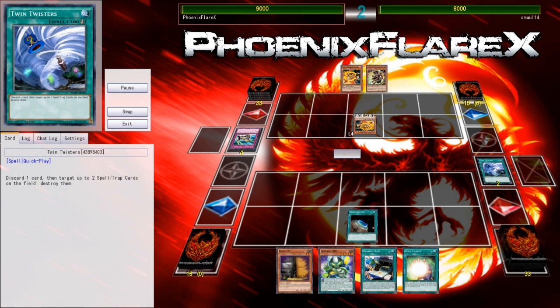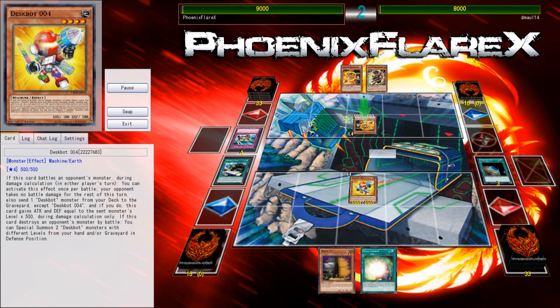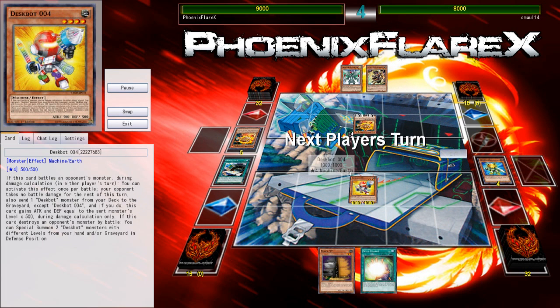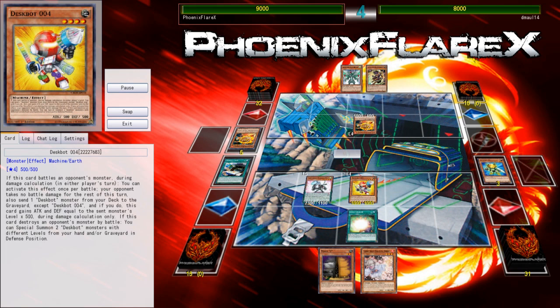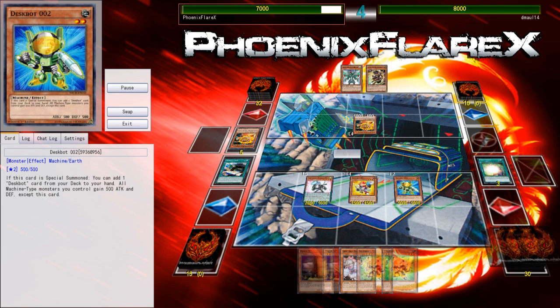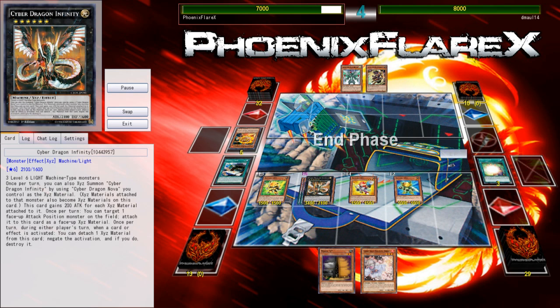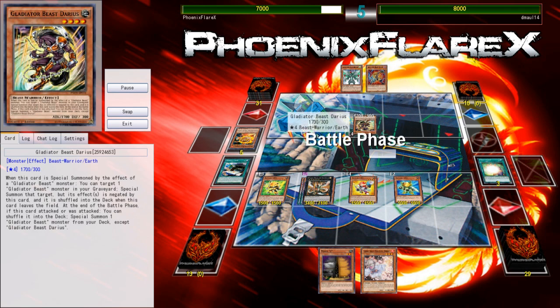I understand he wanted to keep it rogue-esque, but I still think it would have still been rogue status to put Zoodiac in the deck as well. Even though it's got Zoo cards in it, it's still a Gladiator Beast deck — it's definitely power creeped out. Noxious is one of the best support cards the deck has gotten, but I'm not going to be attacking directly knowing full well that he could have access to Gladiator Beast Noxious without having a Cyber Dragon Infinity on the board to negate it. I'm not stupid enough to fall into those sorts of traps.